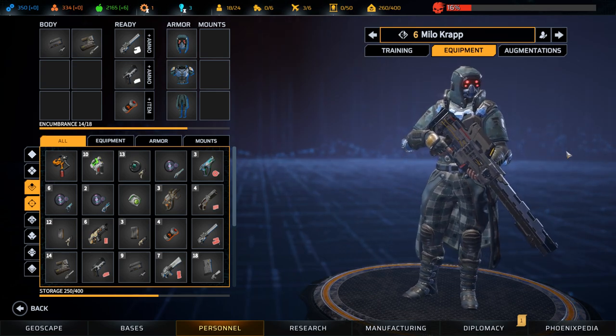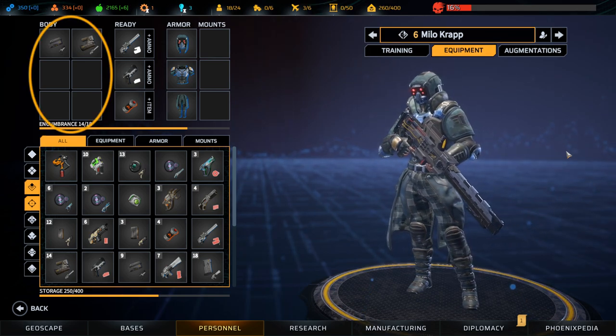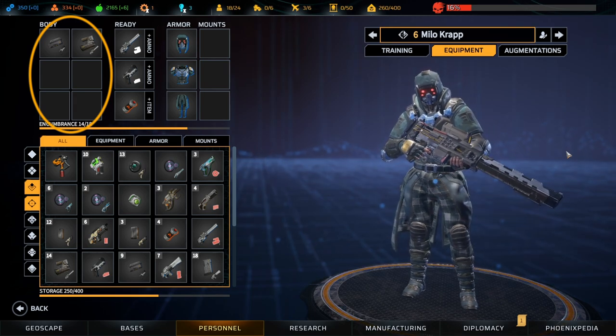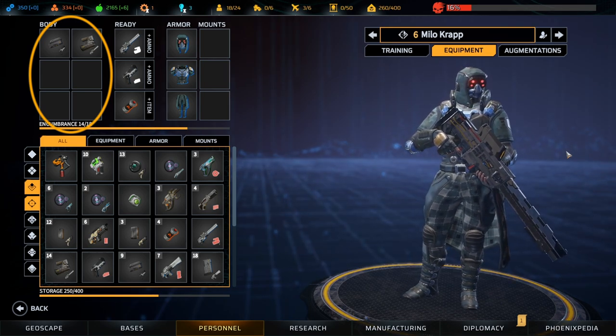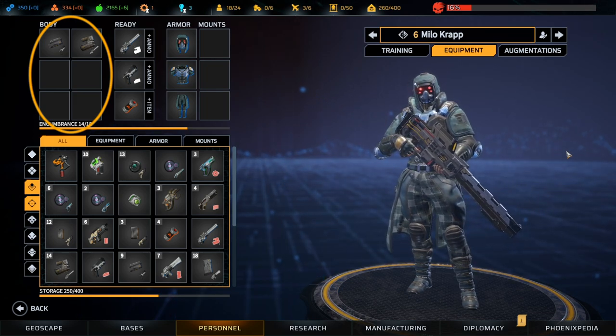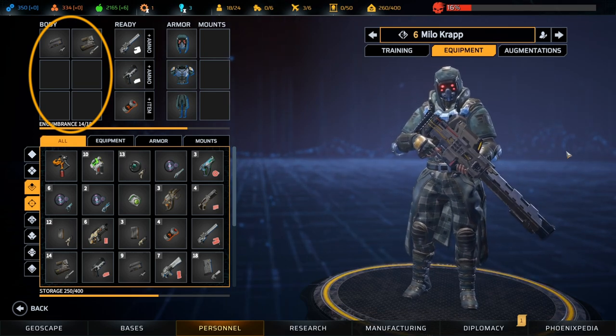The inventory is broken down into four distinct sections. Body: six slots which represent storage space in the soldier's pack or tactical rig. This space is used for carrying spare weapons, ammo and equipment.